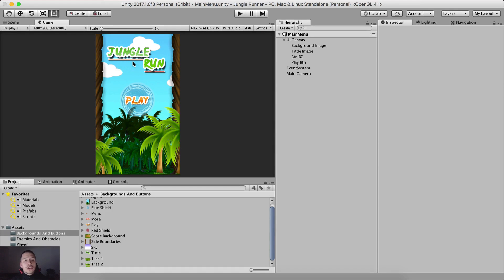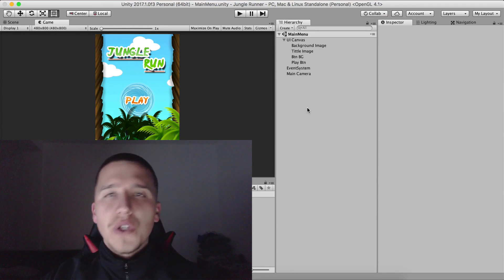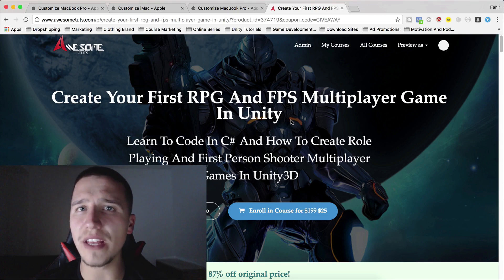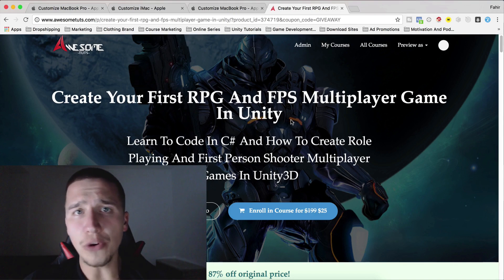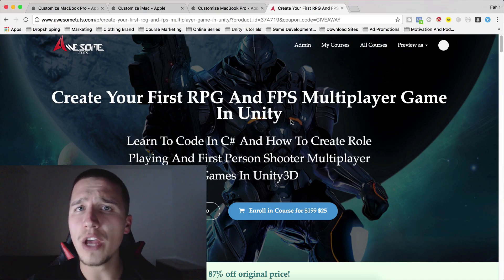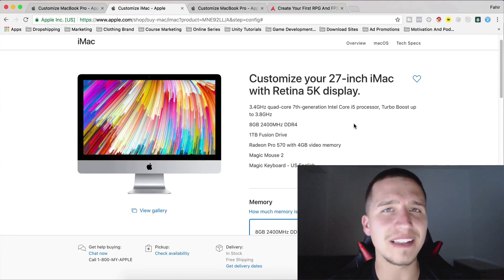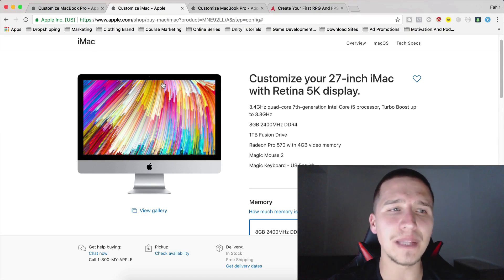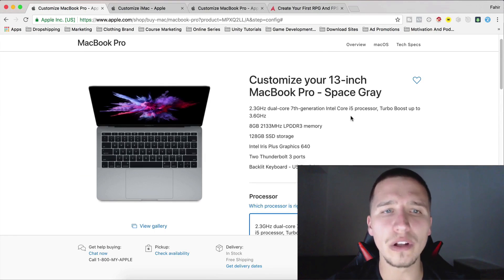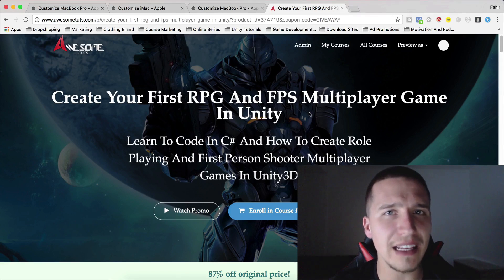This is our main menu. In the preview you saw animations — the circle rotating and the title stretching — and we are going to create those in the next video. Before we end, don't forget you can enroll in my most popular course on creating RPG and first-person shooter multiplayer games in Unity — link in the description. Enrolling also enters you into the giveaway: first place wins a 15-inch MacBook Pro, second place wins a 27-inch iMac with 5K Retina display, and third place wins a 13-inch MacBook Pro.